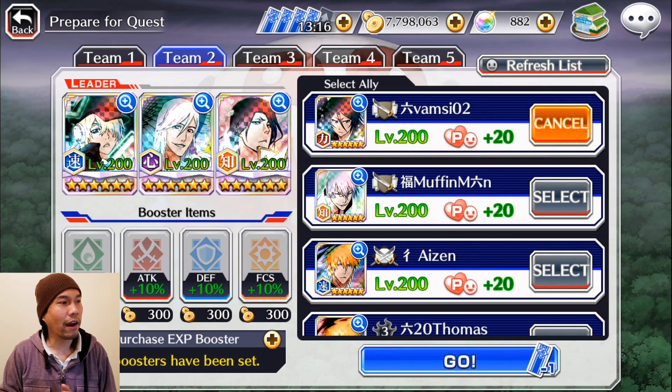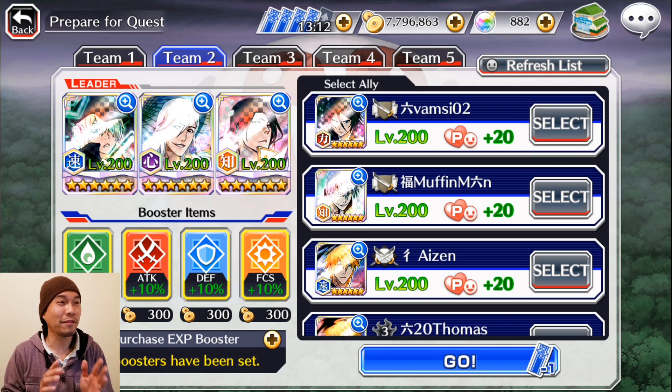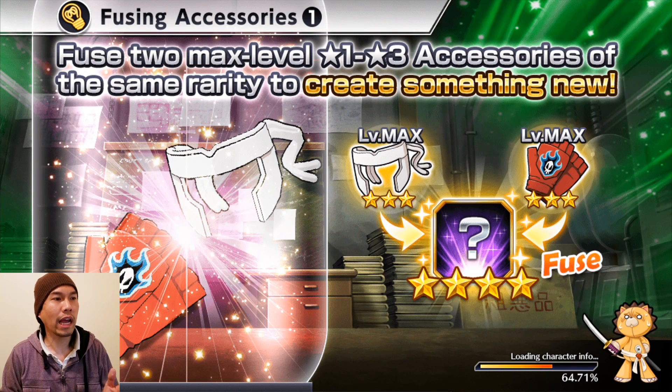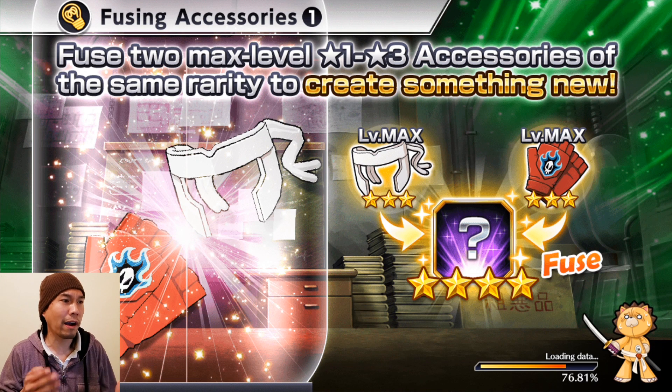So we're going to demonstrate this character in the 5-star Tsukishima raid. This is a pretty good raid to test him on because he is a purple character — he won't have the killer advantage in this raid. So keep that in mind when you nitpick his damage. His damage is not great, as I already mentioned.